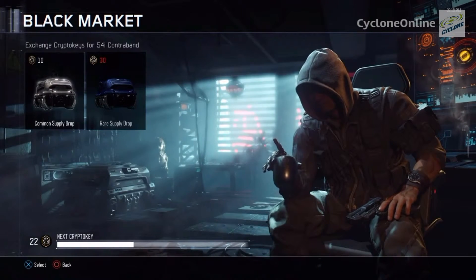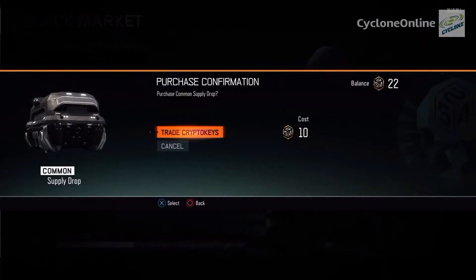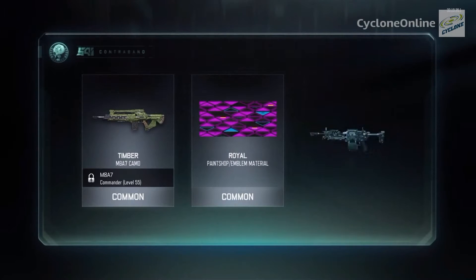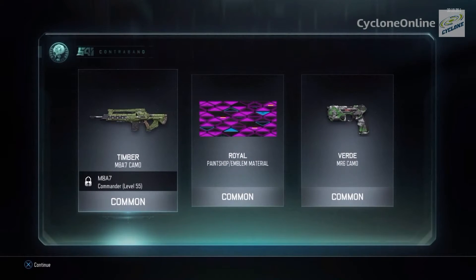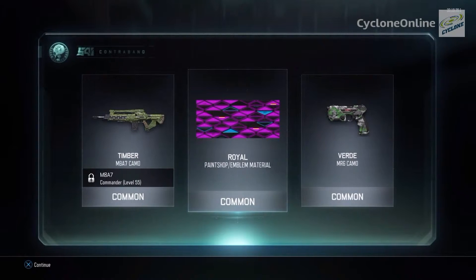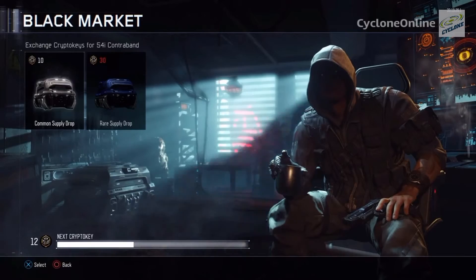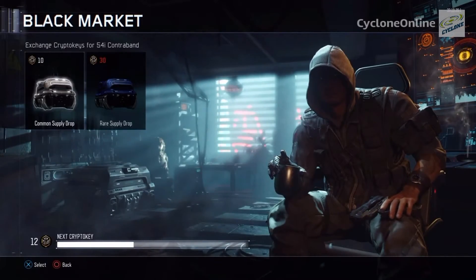Next supply drop — let's see what we get. We got another one! A roll paint job emblem material. It's not bad, I like that — it's kind of bright. That's cool. Last supply drop, give me something good!